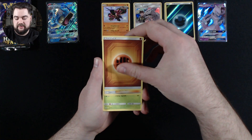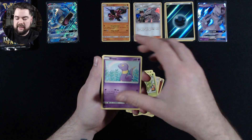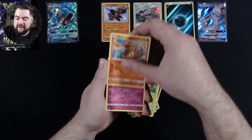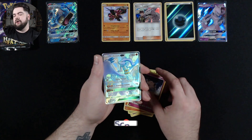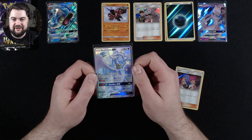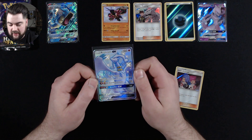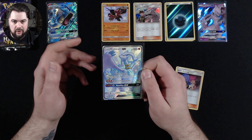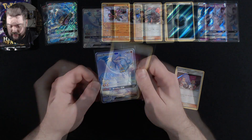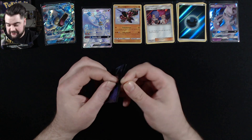Pack one from the Gyarados tin: Fighting Energy, Pokemon Center Lady, Cypher, Metapod, Ekans, Caterpie, Paras, Charmander, Clefairy. Look at that — that is beautiful. We have pulled the full art Shiny Reshiram GX in the Gyarados tin, and that is a beautiful, beautiful looking card. Unfortunately it's one I've already got in my collection and binder, but nevertheless it's a gorgeous card. And there's our Holographic Jessie and James. First pack was great in this tin — let's see if the second one can keep up.